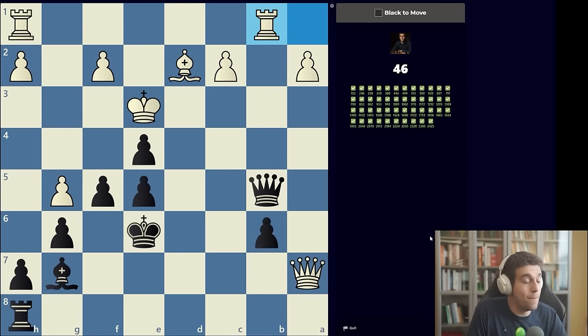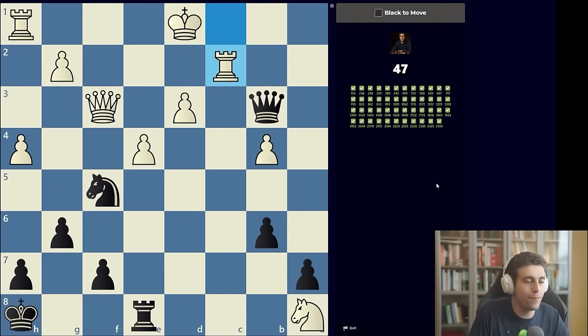Puzzle 48: another mate in two. It's about understanding escape routes. Queen d3 isn't mate — there's a pawn on c2. Queen c5 check allows the king to step back to safety. Remember that pawns can be full-fledged attackers. The mate: f4, king takes e4, and queen d5.